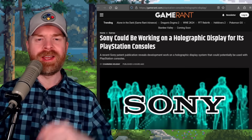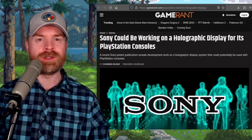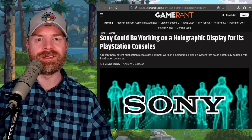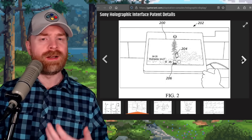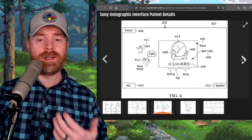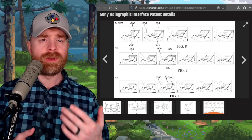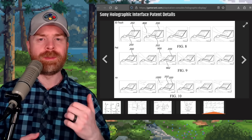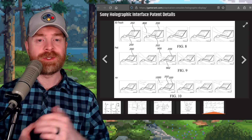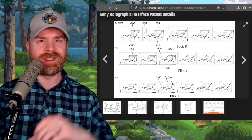Next up, we're talking about Sony — it appears they're working on a holographic display for PlayStation consoles, according to a brand new patent. Based on the designs, it appears this may work with a PlayStation kind of like an accessory. It also appears it'll function with hand gestures and touch. As with a lot of patents that are filed, we have no idea if this will actually go into production, but it's a very interesting concept. Let me know your thoughts about a Sony holographic interface in the comments below.